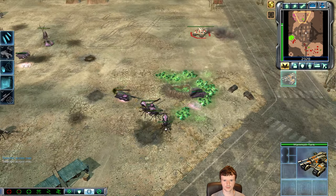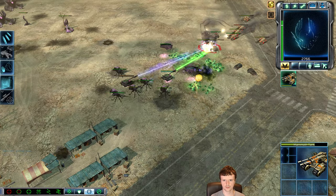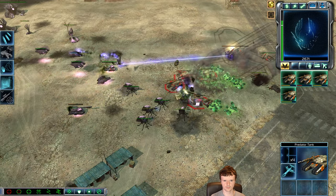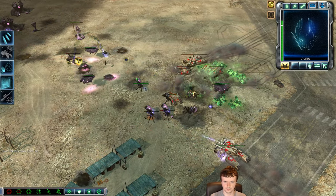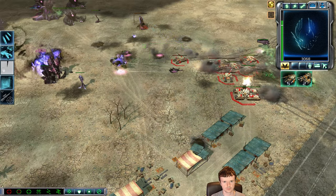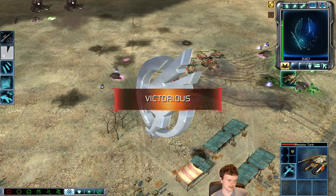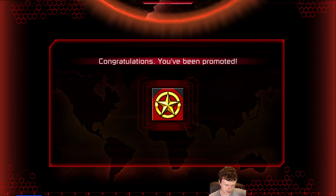Despite me getting my harvester sniped at the start, despite my Storm and my Zocom Orcas getting hard countered, I was able to bring this match back with that Rig Rush. The thing I like about the Rig Rush is that it provides action throughout — it's never boring because there's always units and a lot of micro from the players. It also forces your opponent to stay low eco and not get too greedy. I've got one more game coming up guys, so let's get into that one.